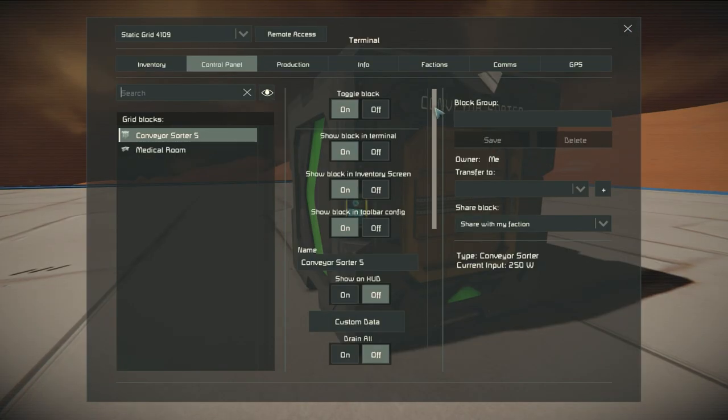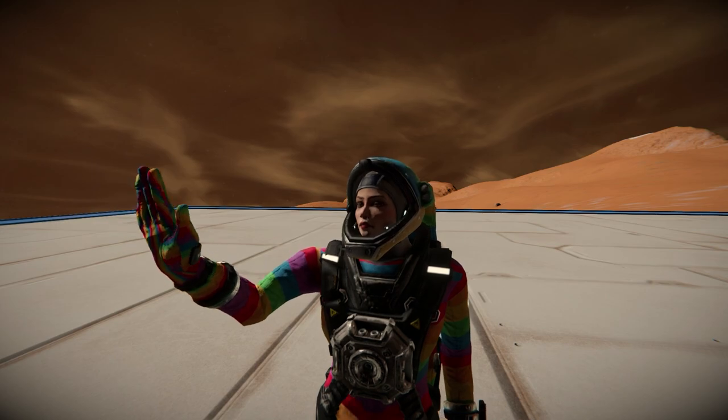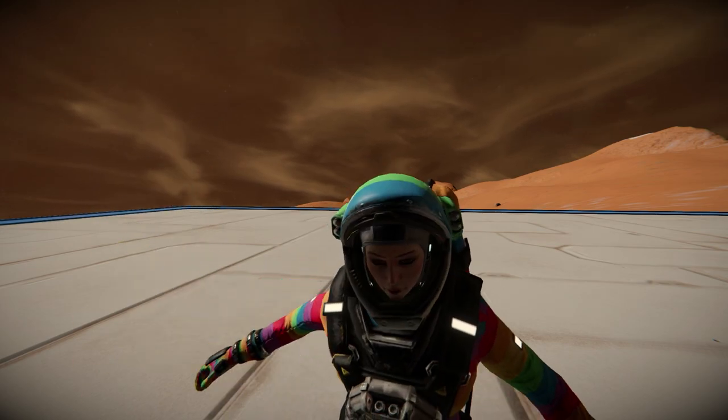Thirdly, sorters actually have a drain all option, which makes them pull everything on their list out of the input side and store it wherever it can on the output side. So, with all that established, here are some tips to improving your conveyor network.